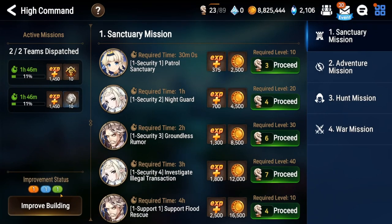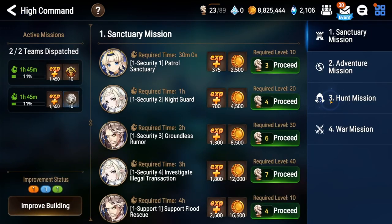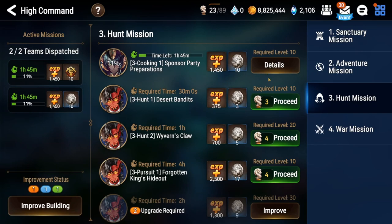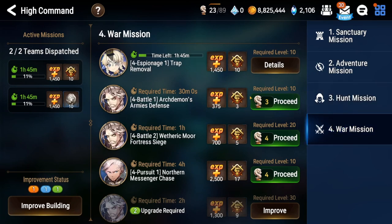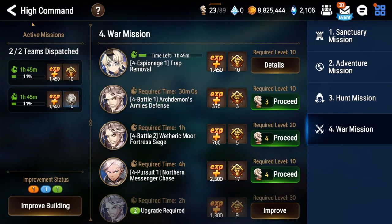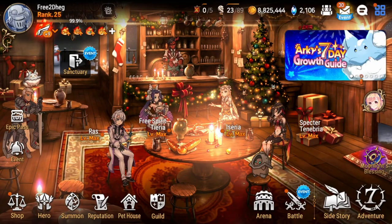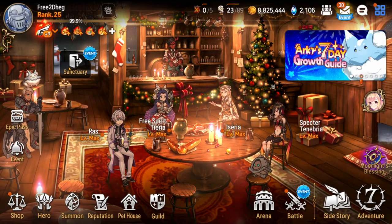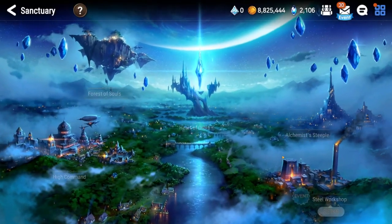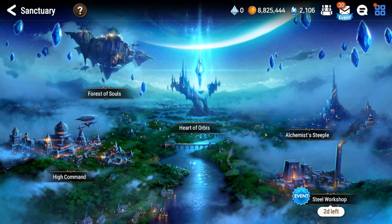For High Command, put one Breath of Orbis into the left (Barracks) and one into the right (Administration) to unlock the missions you saw pop up. It costs one stamina for 10 coins and one stamina for 10 crests — that adds up. You'll need the ancient coins for neck charms, and conquest points for gear and stamina every day. The Steel Workshop and Alchemist Depot are more of a luxury for early game. Forest of Souls is also a luxury.